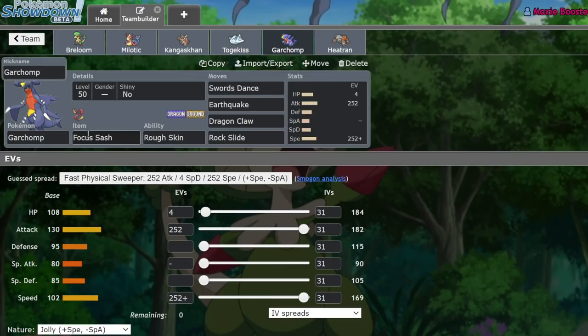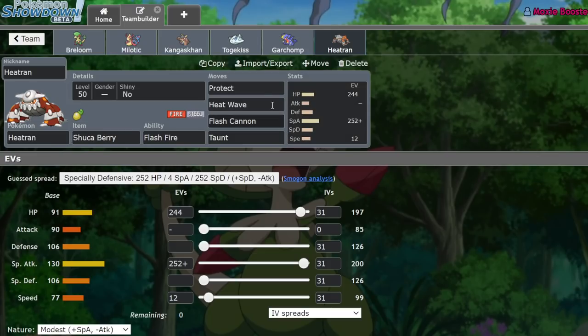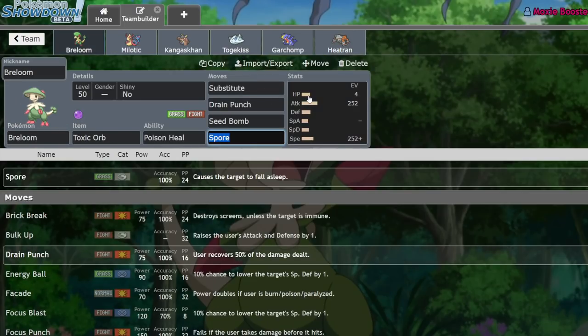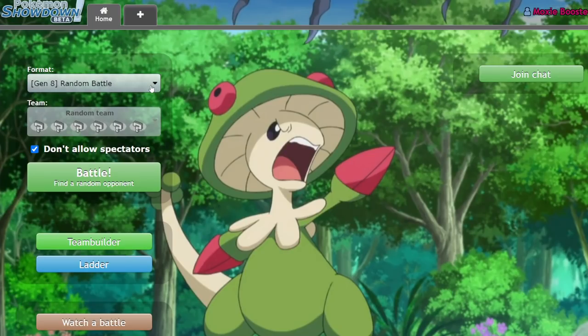We have Focus Sash Garchomp on a standard Dragon Dance set without Protect. And we have a Shuca Berry Heatran with Protect, Heat Wave, Flash Cannon, and Taunt. Taunt is actually really nice for stopping Trick Room. Since this team doesn't really like being under Trick Room — it can work under Trick Room, but we're typically going to be focused more on being fast and bulky. So let's go ahead and get into the video.